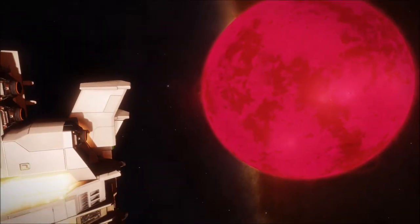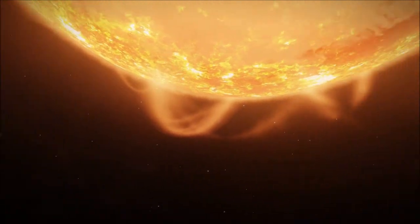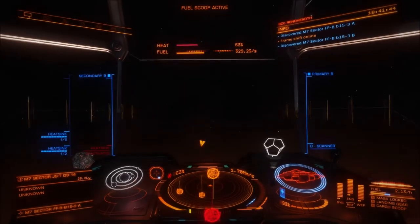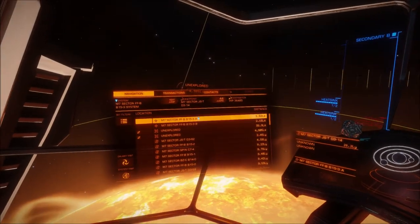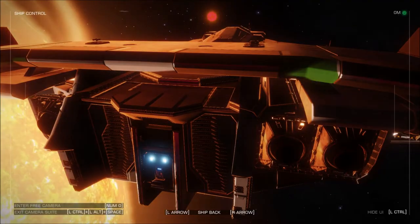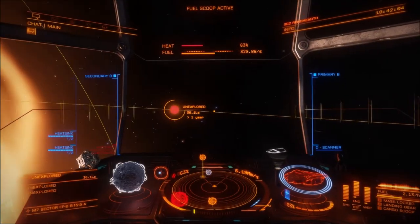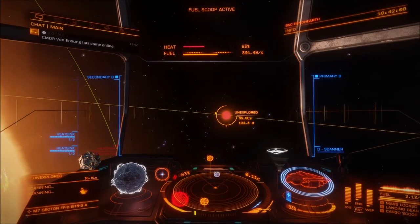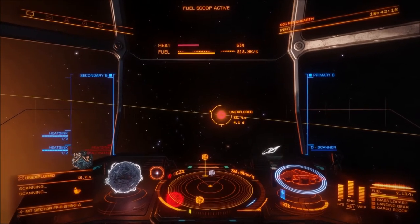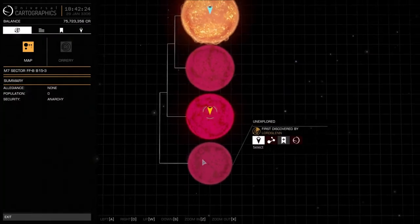Holy — I just found a system with four suns! Supposedly four suns, all pretty close to one another. Let me look around — there's the third one and there is the fourth one. Four stars — isn't that crazy? Everything's already been discovered though, so that's kind of a bummer, but we're scanning them all. Four stars!